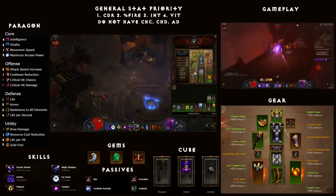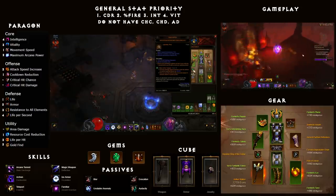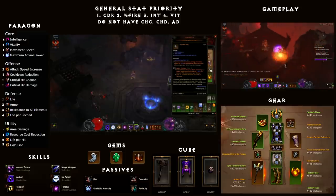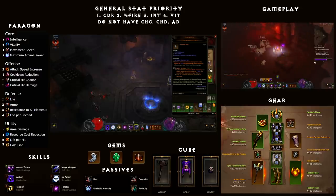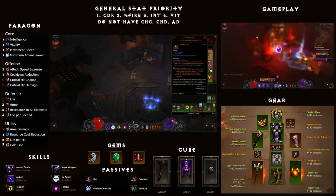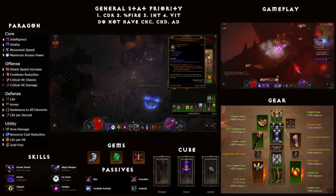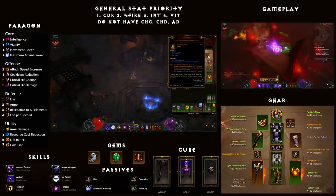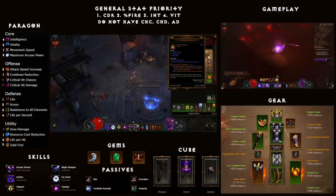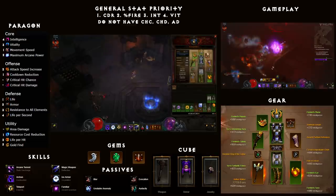Moving on to legendary gems: you'll want Bane of the Trapped to increase your damage against slowed enemies. You'll also want Gogok of Swiftness to increase your attack speed and dodge chance, and more importantly you also gain cooldown reduction with Gogok of Swiftness — you want as much cooldown reduction as possible. And lastly, Zei's Stone of Vengeance: this increases your damage and also gives you a chance to stun, which helps proc your Ancient Parthan Defenders and keep you alive.